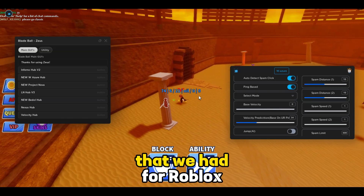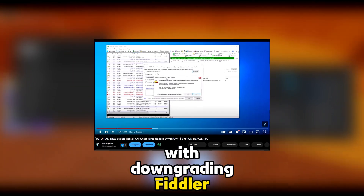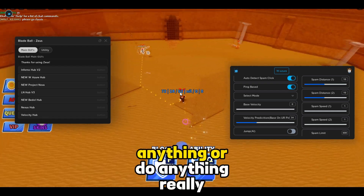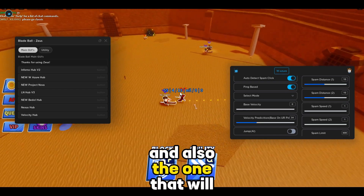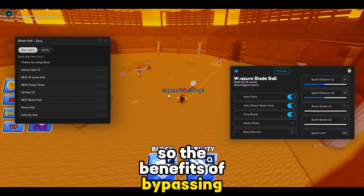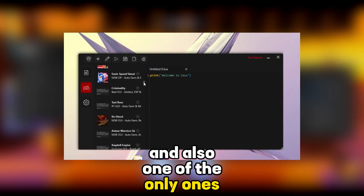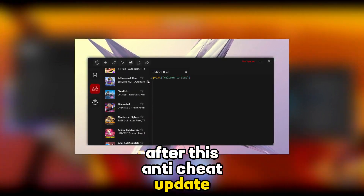After all these bypasses we had for Roblox — downgrading, Fiddler, HTTP debugger — now we have a permanent bypass where you don't need to open anything or do anything. This is by far the easiest method and also the one that will 100% work. The benefit of bypassing Roblox is that you can use Zeus, the best free Roblox exploit out there, and one of the only ones actually working after this anti-cheat update.